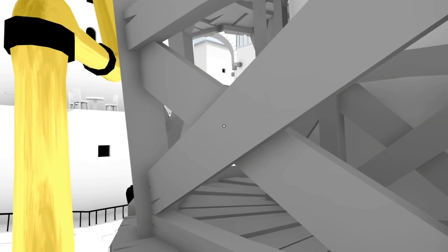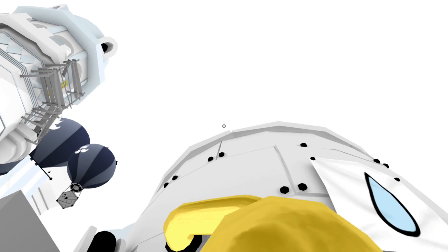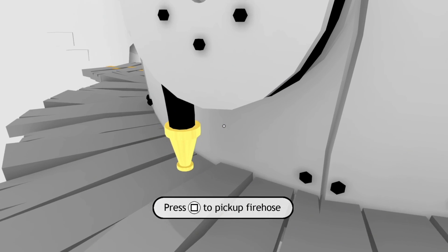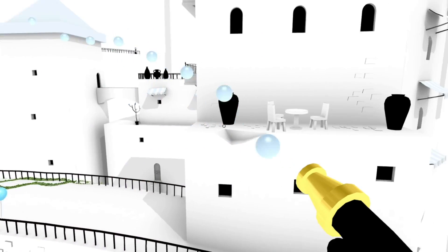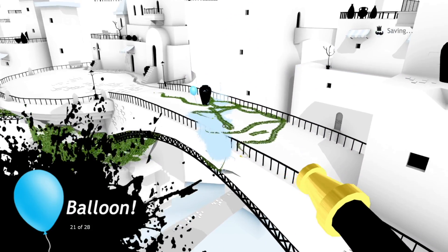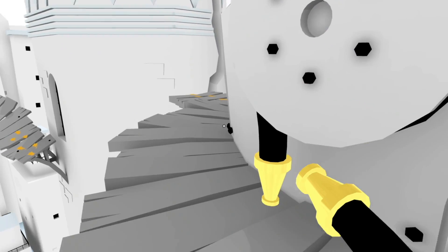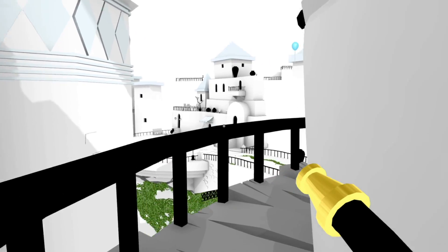We can just climb up the tube continuously. Horizontal - okay, so we're like sticking to the tube. That's neat, I wasn't expecting that to be how we got up here. Pick up the fire hose. Oh, ho ho. That is some powerful paint spray. We got the balloon on the bridge. So what are we doing with this fire hose? Can I just take this thing and have a real party with this?